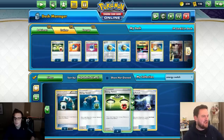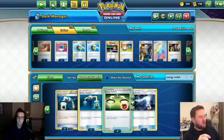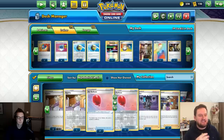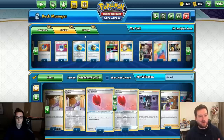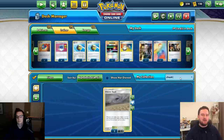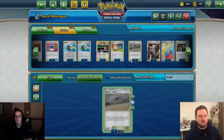We also need to counter the new stadium card, Path to the Peak, which turns off all abilities of Pokémon with Rule Boxes — including Eternal Zone. Chaotic Swell counters this: if your opponent replaces your stadium with theirs, both stadiums are discarded. We'll put in a couple of Chaotic Swells and hope our opponent can't get around it.